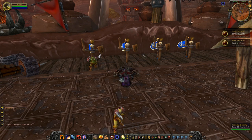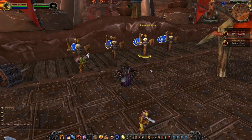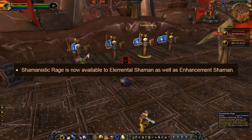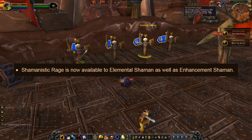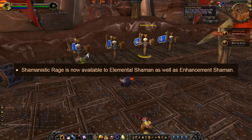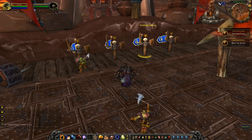I'm going to start off with one of my favourite changes as an elemental shaman, which is that Shamanistic Rage can now be used as an elemental shaman. In case you do not know what that is, it's a 30% damage reduction for 15 seconds on a 1 minute cooldown. This is a great change for elemental shamans. It can be used whilst you're stunned, and you can glyph it to also dispel all harmful magical effects from you. So it can be used to get out of a mage's deep freeze, which is going to be great. This is an amazing change for elemental survivability.